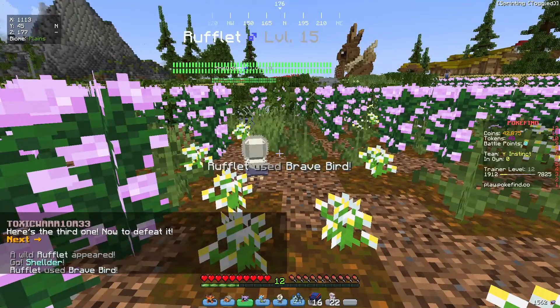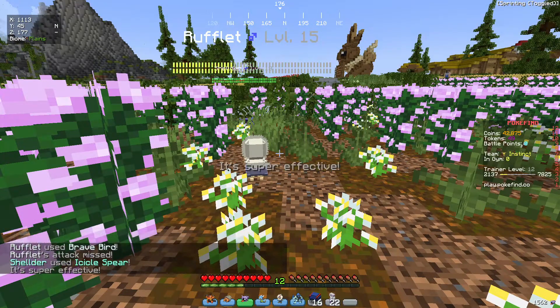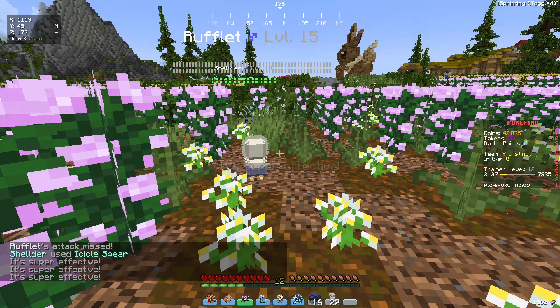As I pointed out in episode one, my coordinates are visible at all times in the top left corner of the screen. So at any point, if you need coordinates to find something, they're up there.